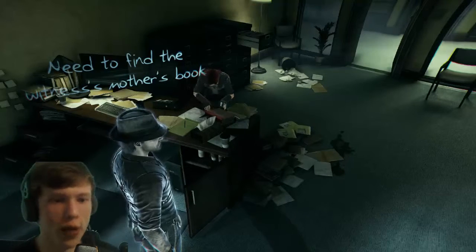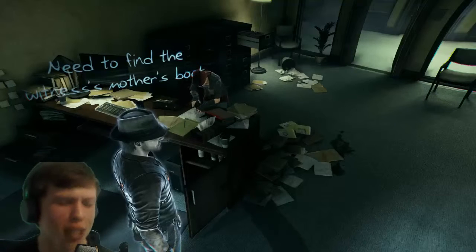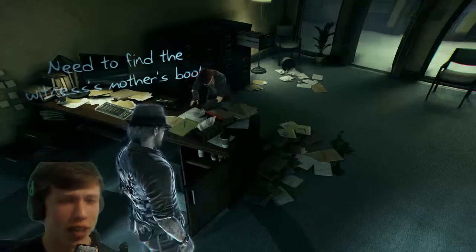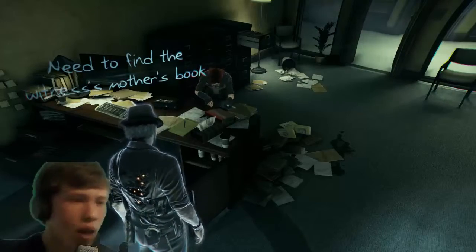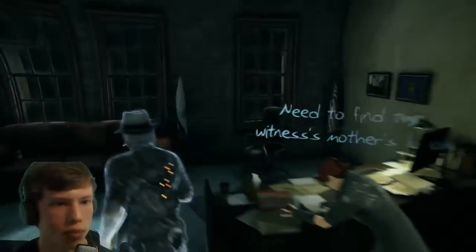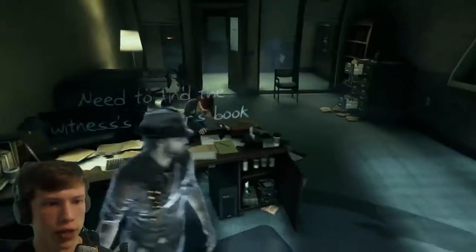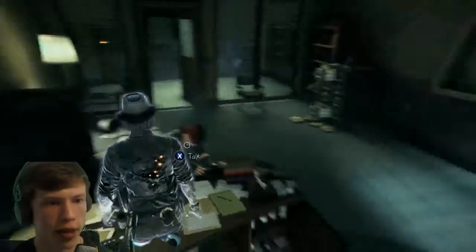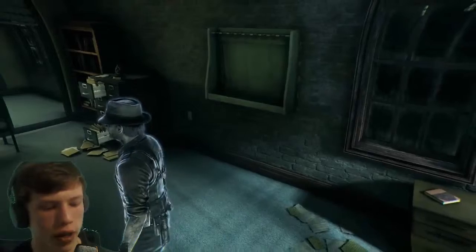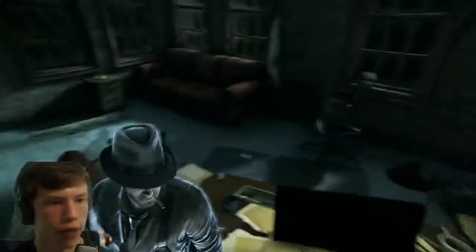What's up guys, welcome to another episode of Brawn! Today we are still playing Murdered: Soul Suspect, this is episode 5. If you haven't seen the rest, check the annotations. Right now we're looking for this little girl's mom's book that's stuck in this police station — we just broke her out of her cell so she can help us solve our death, and so we can help her find her mom. We're gonna look around this room and try to figure stuff out.